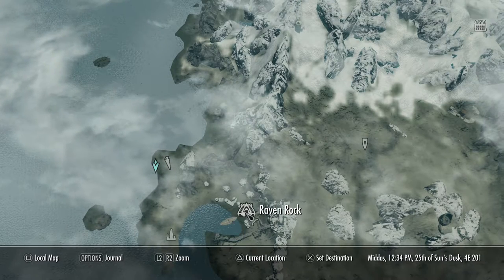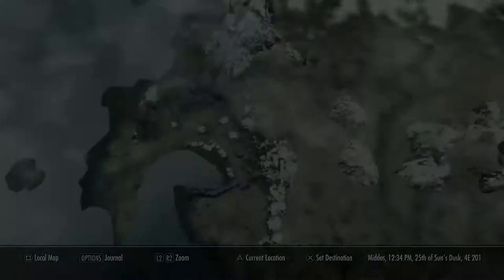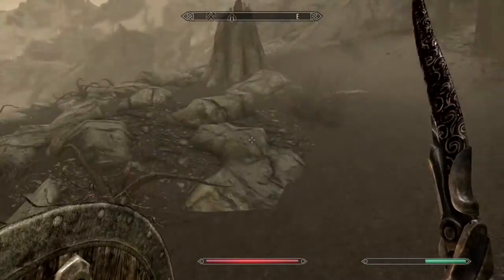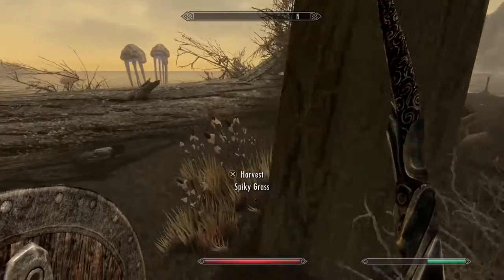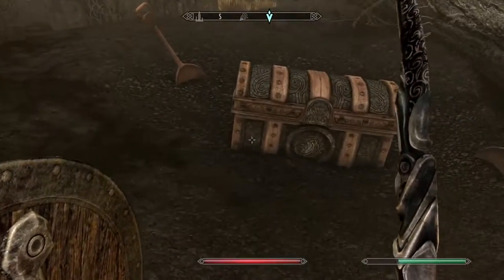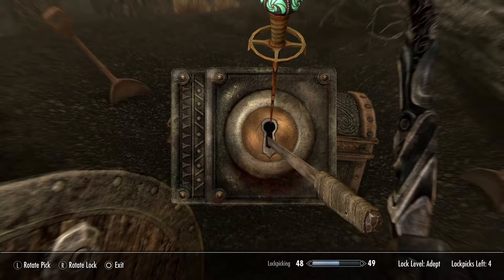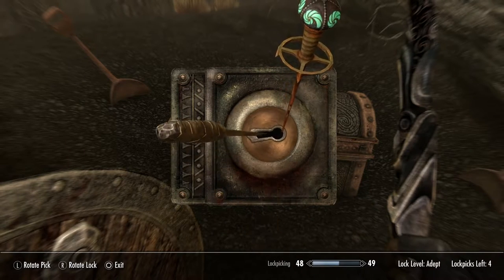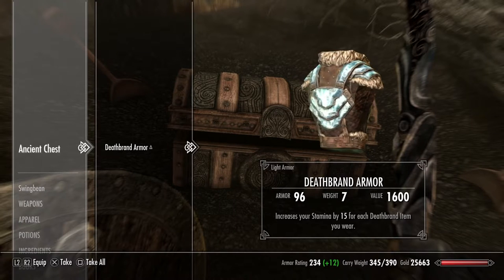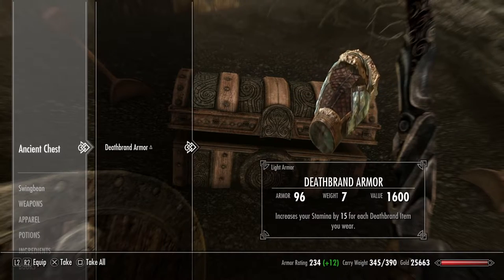The next piece — you're going to want to come to this area on the map, it's quite near Raven Rock. I'll keep the map open a bit longer for you so you can pause it. You're going to want to come along the coastline from Raven Rock to find this. There's going to be a few reavers here, and quite a tough one that you have to kill. Then there's going to be the chest with the spades — this is a deadbolt as well, so you're just going to have to pick the lock. Inside is going to be the Deathbrand armor: increases your stamina by 15 points for each Deathbrand item, so all four items gives you 60 more stamina. Everyone needs 60 more stamina.